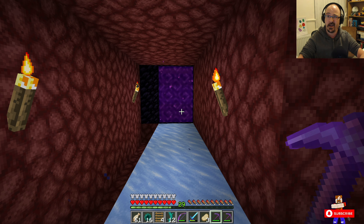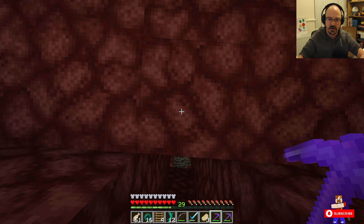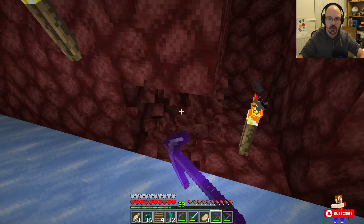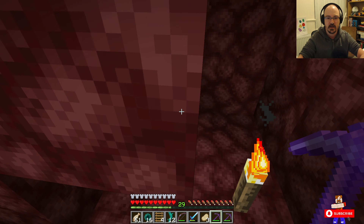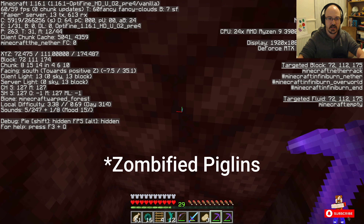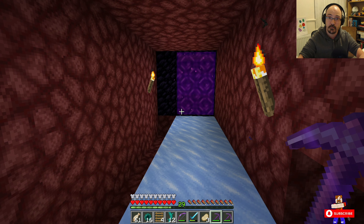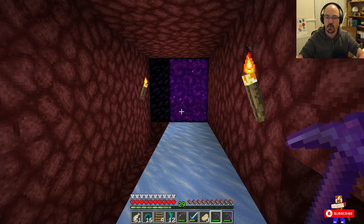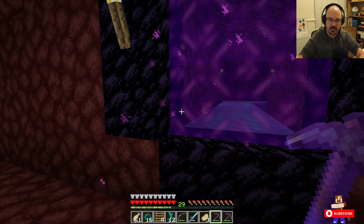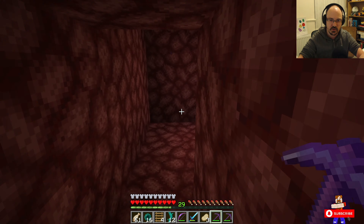Which means we're going to need to get onto the ceiling and break bedrock. My original plan was to bring the gold farm down here with all the drops, but due to the biome we're in — the warped forest — piglins don't spawn there, so we'll have to find the biome that produces the most of them. What I've done is set up a route through my portal that goes down into the bastion.